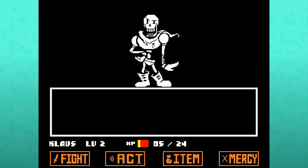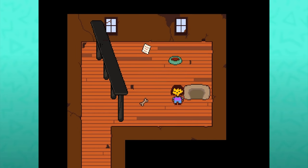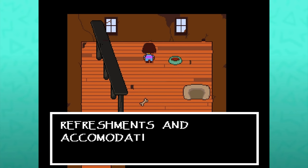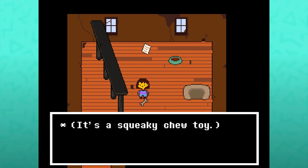If you actually lose the battle against Papyrus, it'll cut you off at one health. 'You're too weak. I was easily able to capture you. I will now send you to the capture zone, or as Sans calls it — our garage.' You're in the dog house now, which is kind of funny given the many dog houses that exist in Snowed In. We then wake up in their garage — a little dog bed, too small to sleep on. Unfortunately it's just dry food. And it's a note from Papyrus: 'Sorry, I have to lock you in the guest room until Undyne arrives. Feel free to make yourself at home. Refreshments and accommodations have been provided.' It's a squeaky chew toy — so it literally isn't a dog house; it's the dog's room.